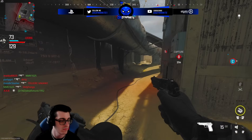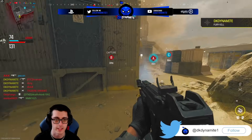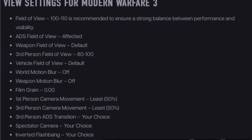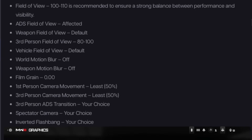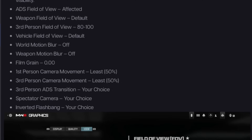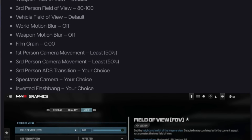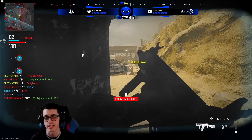Make sure Nvidia Reflex Low Latency is on, as it can significantly improve latency issues. If you are CPU-bound you can use the On Plus Boost option. Moving into view settings: FOV is fun to max out but setting it around 100 to 110 ensures a strong balance between performance and visibility. ADS field of view set to Affected, weapon field of view on Default, third-person FOV about 80 to 100, vehicle field of view on Default. World motion blur and weapon motion blur should both be off to ensure strong FPS. Film grain at zero, first-person camera movement at least 50, same for third person.